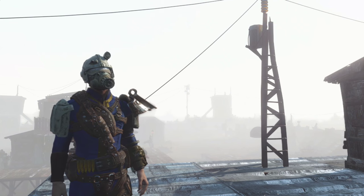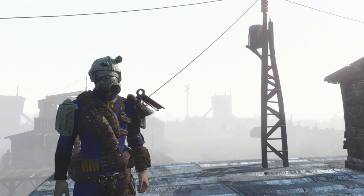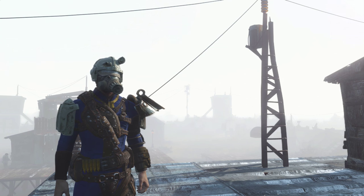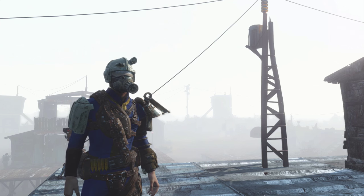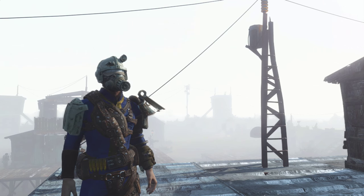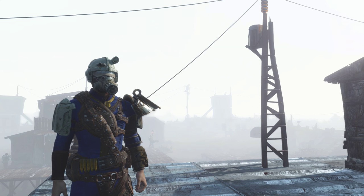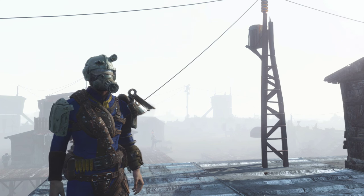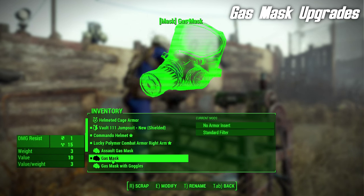A lot of the head gear, especially the face gear in Fallout 4, seems a little underwhelming. Take the gas mask, for example — this device actually looks like it should be extremely useful in a post-apocalyptic survival game, and yet I'd take my patrolman sunglasses any day of the week. They give me one perception, whereas the gas mask gives you one damage reduction and 15 radiation resistance, which is not really that much. A lot of head gear is also totally unmodable. But with a mod called Gas Mask Upgrades, that is no longer a problem.